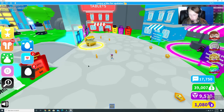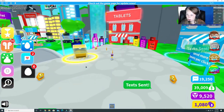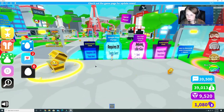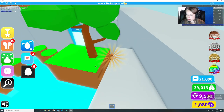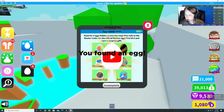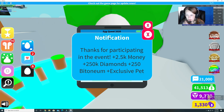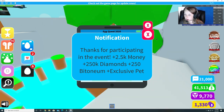Let's try to reset. So our last egg is actually through a portal — it's through this jungle hot portal, and it's over here by the tree. There we go. So that's all the eggs from the Egg Quest 2020. I have all those — click claim, and then you get your special exclusive pet. You get diamonds, betonium, and money.